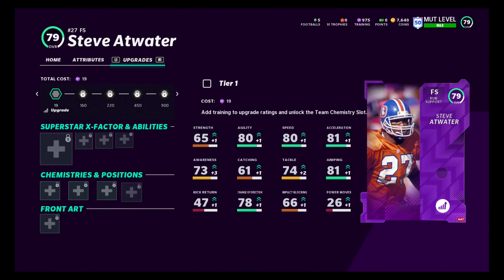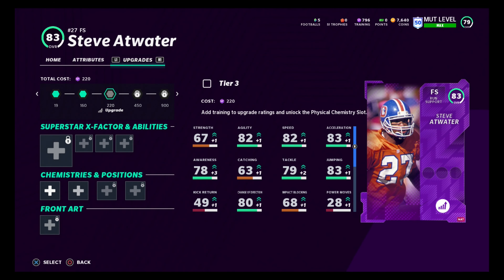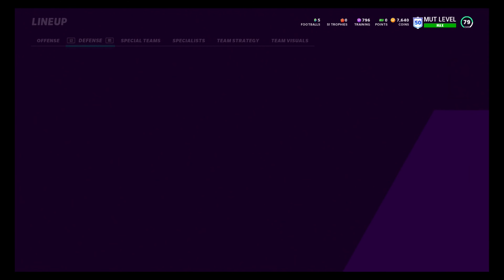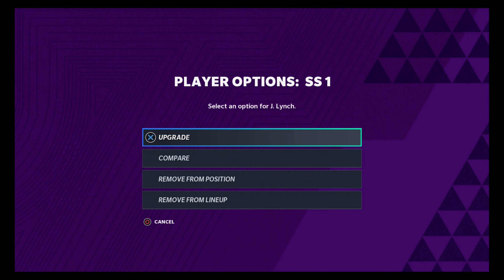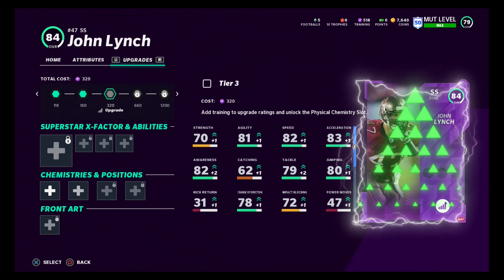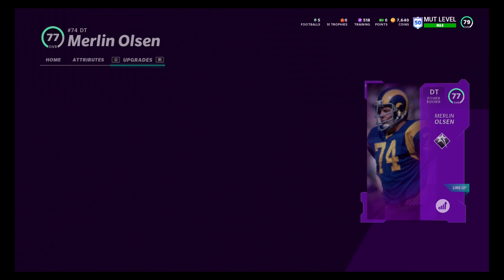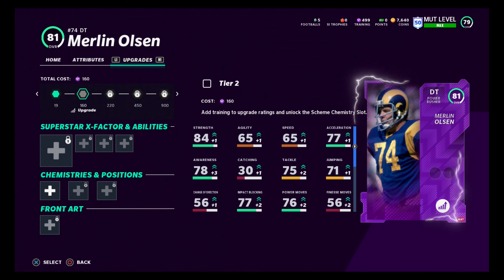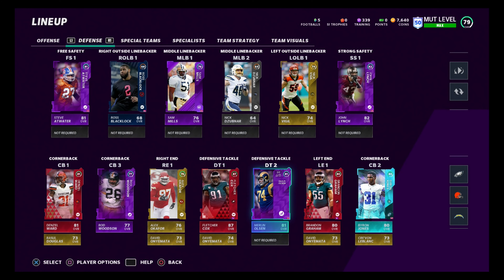So we're going to upgrade Atwater a little bit. Remember, what we did is we got a gold out of there and we put Atwater in. So now we got Atwater at an 81 — that's an improvement. We got an 81 in Atwater and we're going to go get Lynch and make him an 81. We're going to be making Lynch an 82. So we took a 77 and a 79 out of our safety spot and we put an 81 and an 82 in there. And then on our line we're going to add a little pressure — we took a 79 out and added an 81 in. So we're slowly using this training and the legend programs to move our team up.